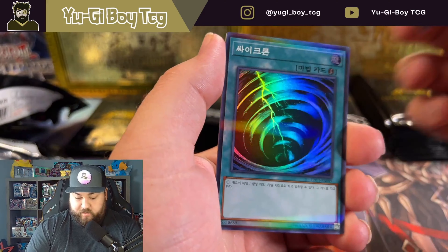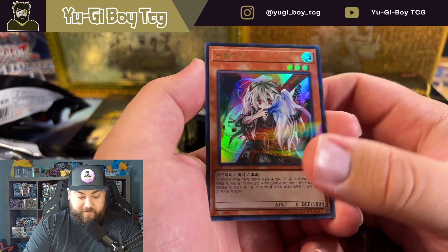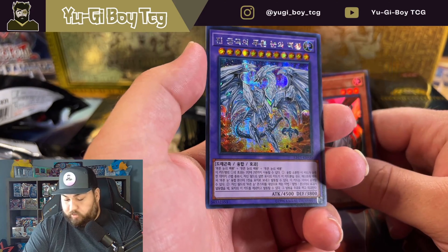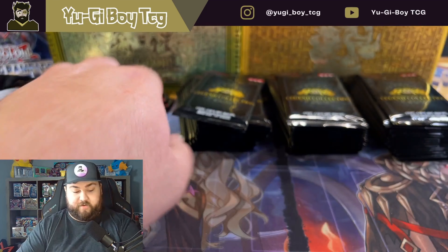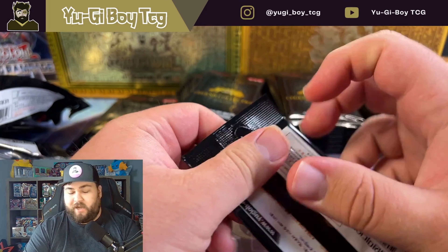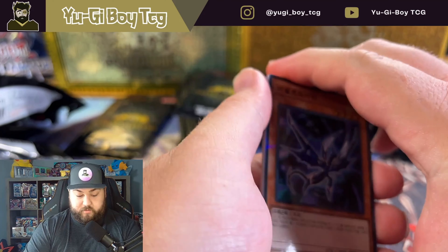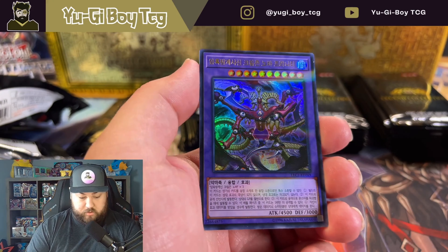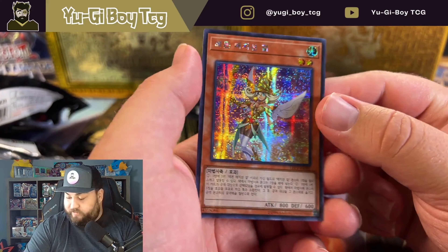Dark Magical Veil, MST, Ghost Ogre - I didn't even know that was in here. And then Neo Blue Eyes Ultimate Dragon. Did we pull an ultra and a secret today? We did maybe. I don't know if I have the secret version or the ultra. One of them I pulled last time - I can't remember if it was the secret rare or the ultra rare.